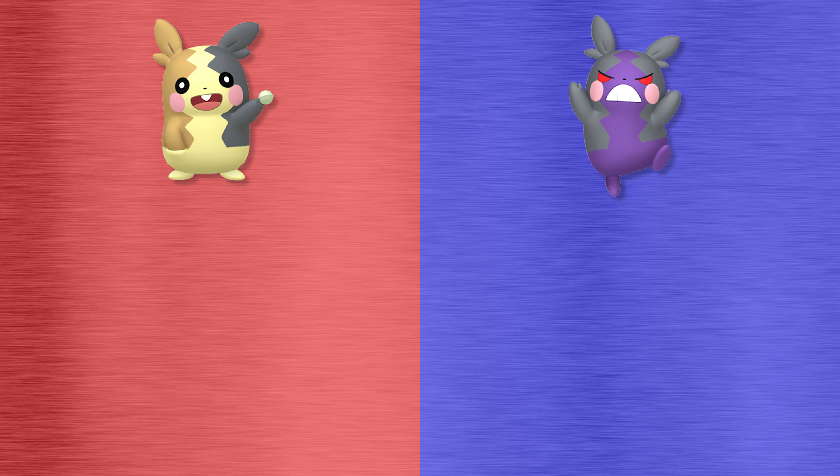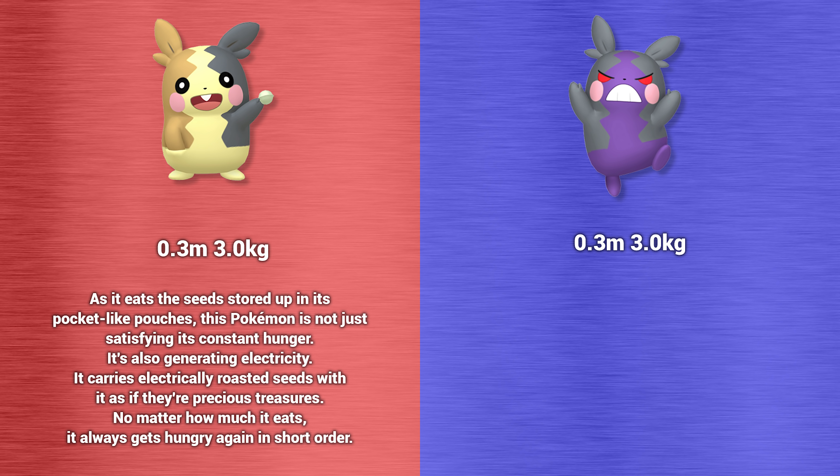According to the Pokedex, both forms of Morpeko are 0.3 meters tall, which is like 30 centimeters — get your ruler out, that's pretty short — and they weigh three kilograms, so like three bags of sugar. The Pokedex information for full belly mode Morpeko says: as it eats the seeds stored up in its pocket-like pouches, this Pokemon is not just satisfying its constant hunger, it's also generating electricity. It carries electrically roasted seeds with it as if they're precious treasures.